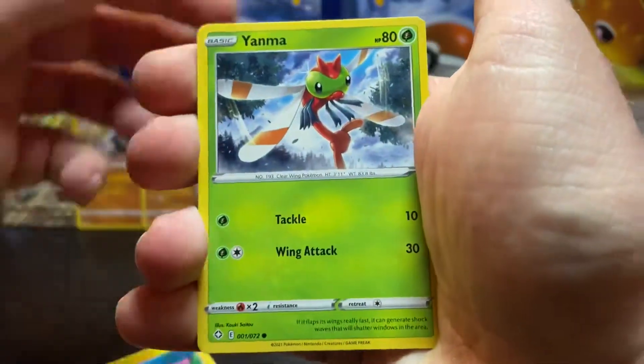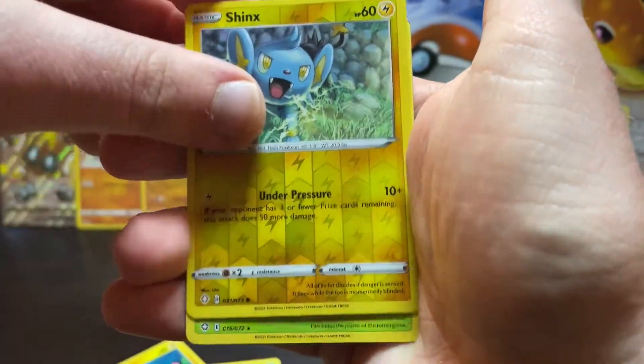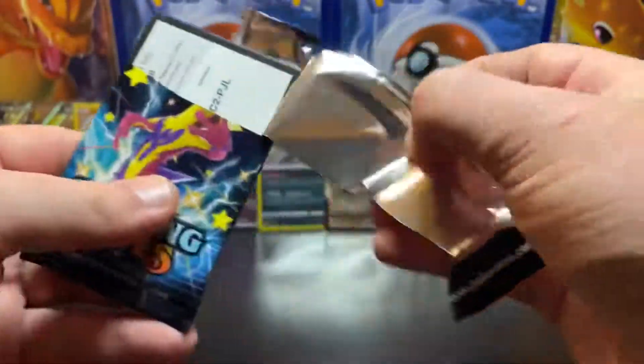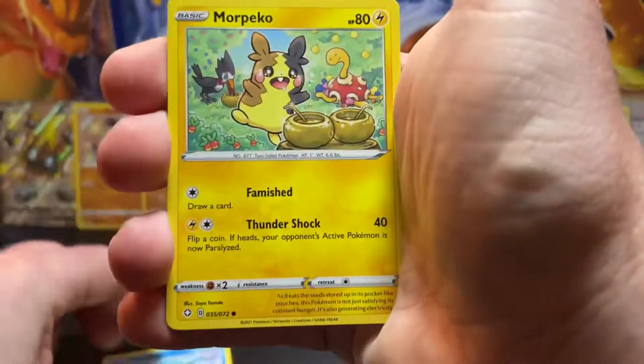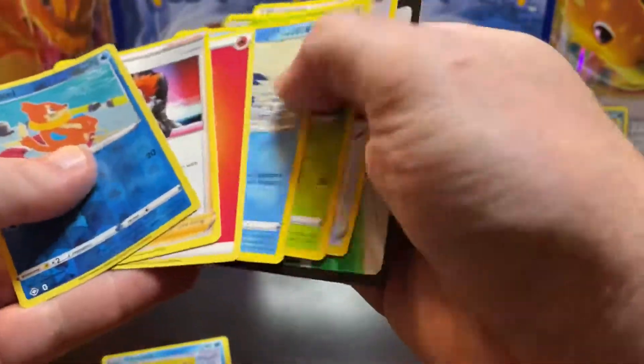Four packs left, hopefully four more awesome pulls. Pack seventeen: Morpeko, Yamper, Corsola, Shinx, Spinneret, Shinx reverse, and Hesperor. Pack eighteen: Chewtle, Morpeko, Yamper, Buzzwole reverse, and the Boss's Orders reverse.